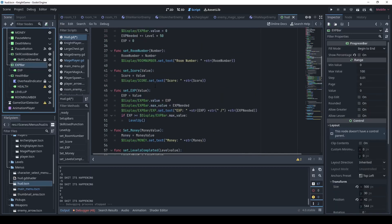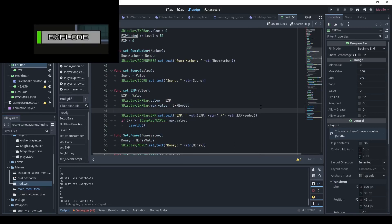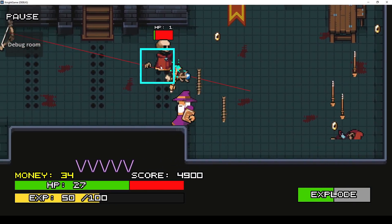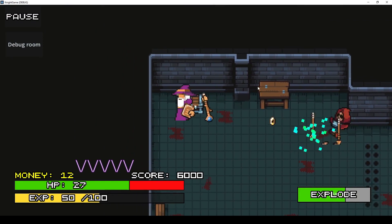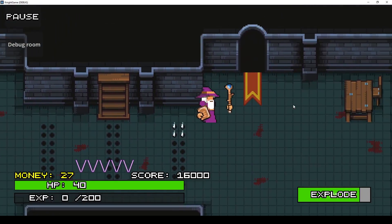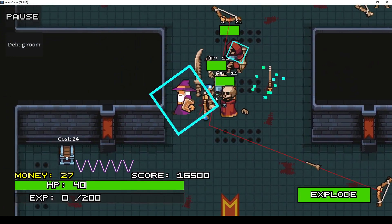With that addition I can finally have separate cooldown times for the different character skills, since before it was basically locked to 5 seconds because I was apparently smoking crack when I made the cooldown bar and only made it support a 5 second cooldown. I also went back and did the same thing for the health bar and XP bars, making them a little nicer now that they move smoothly instead of being super jittery — and that was a lot easier, just adding a tween instead of directly assigning the variable.